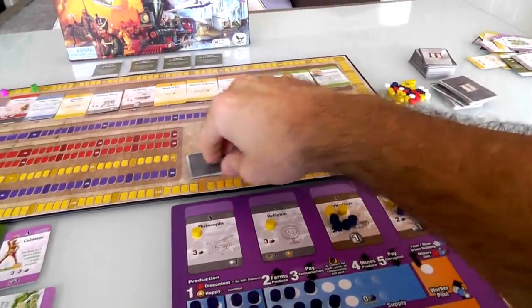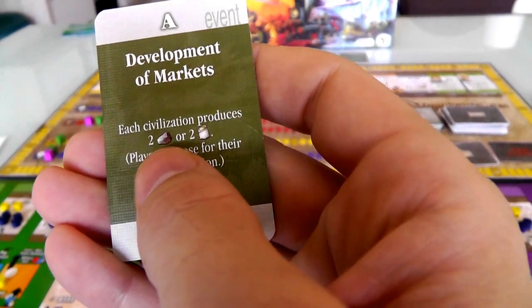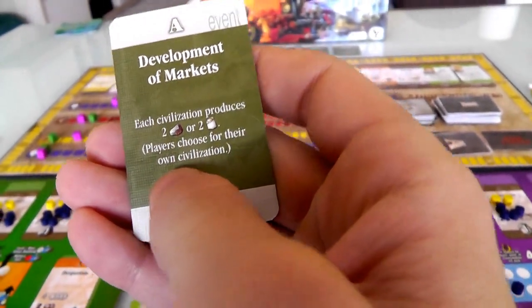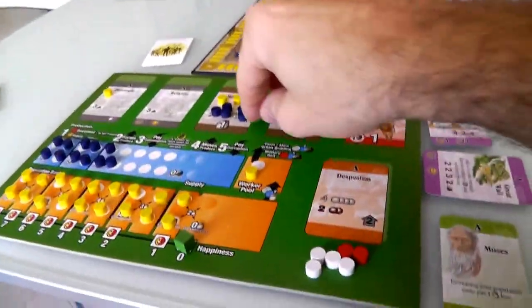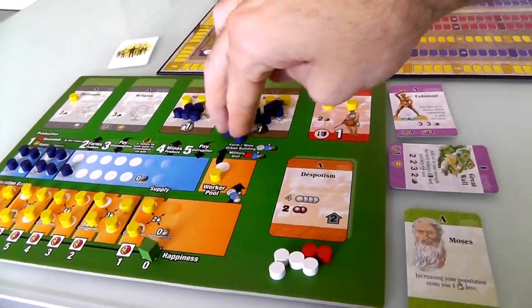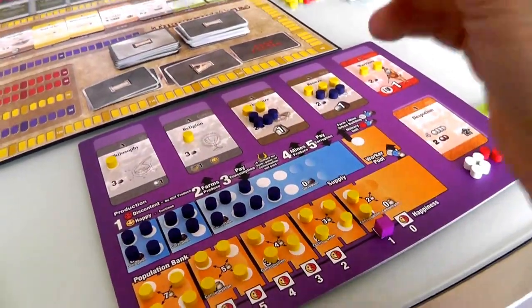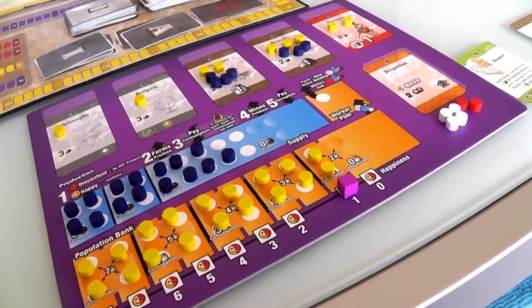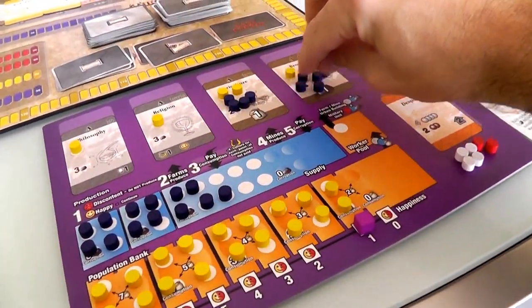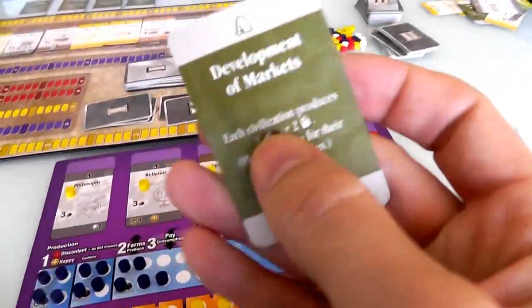And the next antiquity event is development of markets: every civilization produces two goods or two food, your choice. I don't need more food, so I'm going to take two goods because I've got wonders to build. Jen also takes two goods so she's got more resources to build stuff. The development of markets helped everybody.